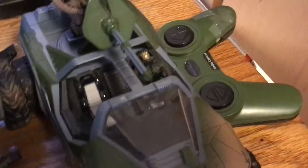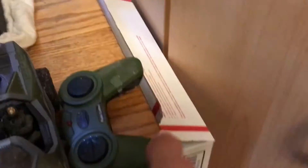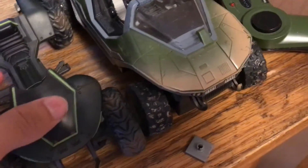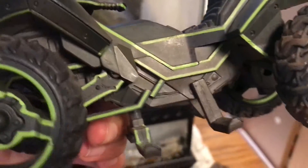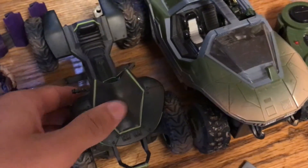Over here I have some of the vehicles. This is a Warthog that came with the Arbiter riding in the back and Master Chief driving. It's remote controlled, so if I put in some batteries he'll start driving. This remote has been working since the day I got it. And over here is a Mongoose — this is pretty rare, I think. It has a cool paint job and I believe it came with an ODST, but I lost that a long time ago.